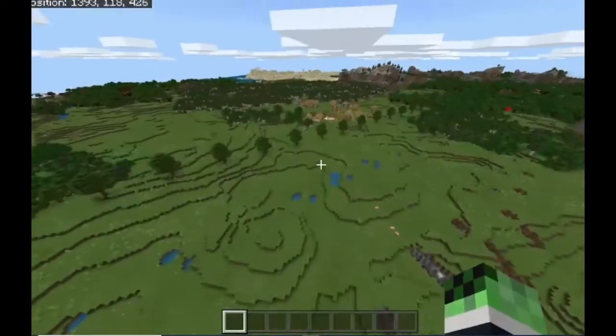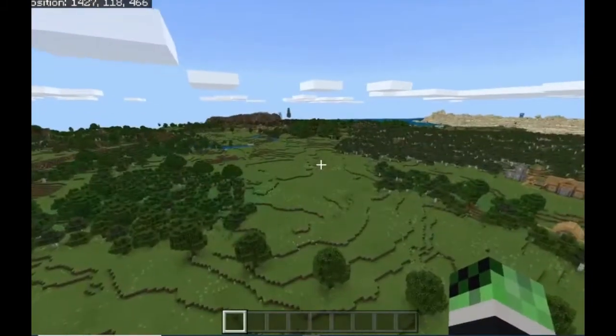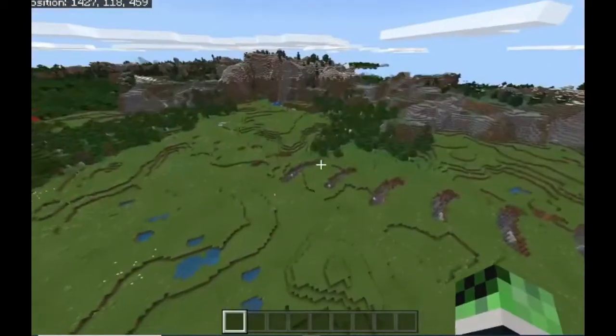There's also a pillager outpost which blends in with the trees over there, one way over there, a desert temple, and a couple of villages. But this is where it gets unreal.